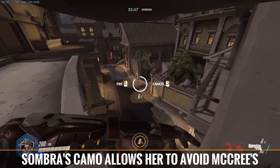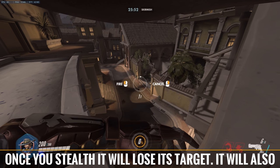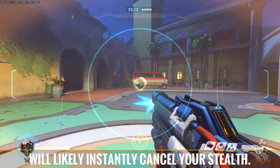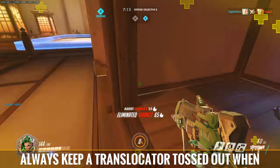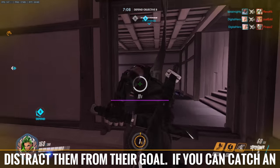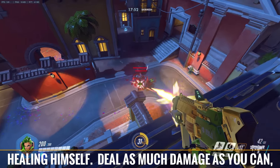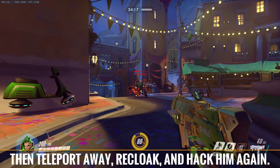Sombra's camo allows her to avoid McCree's ultimate entirely. Even if it begins to lock onto you, once you stealth it will lose its target. It will also not allow Soldier 76's ultimate to lock onto you. However, if he's already shooting at you, he will likely instantly cancel your stealth. Always keep a translocator tossed out when engaging the enemy, using hit-and-run tactics to distract them from their goal. If you can catch an unaware Roadhog, hack him to block his ability to hook you, but more importantly to prevent him from healing himself. Deal as much damage as you can, then teleport away, recloak, and hack him again.